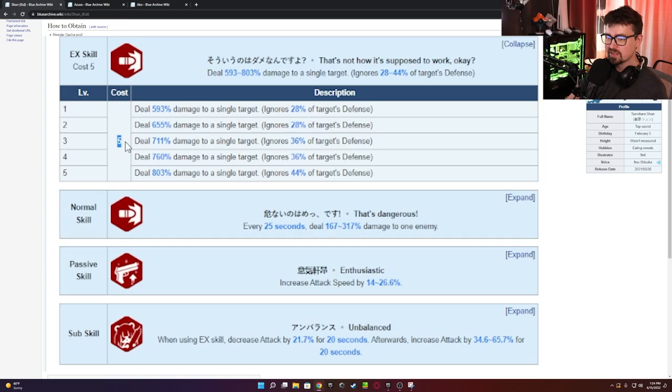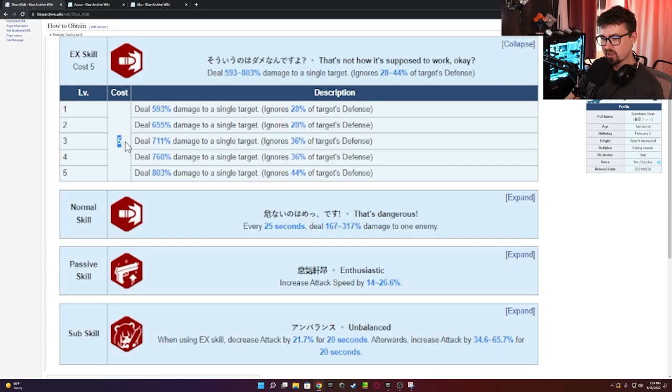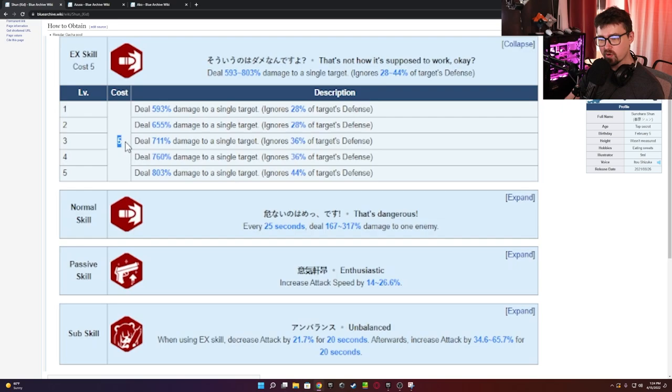Looking at her EX skill, it's a five-cost — same as Azusa's five-cost skill. It deals 803 damage to a single target, ignoring 44% of the target's defense. What's tricky about this is depending on where you're bringing her, you might already be bringing defense reduction. If you're already at around 70% defense reduction, you will actually lose a little bit of value, since as far as I understand you can't go above 100% defense reduction, so you'd have to balance your team accordingly.